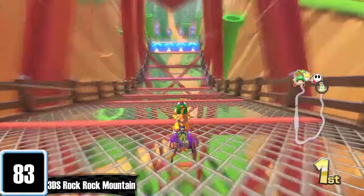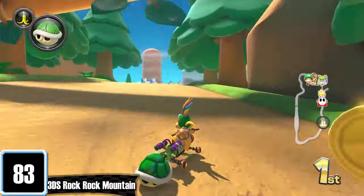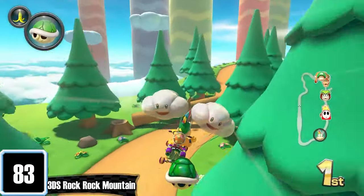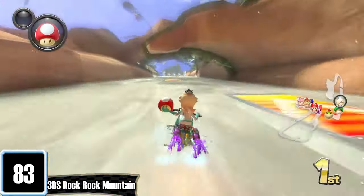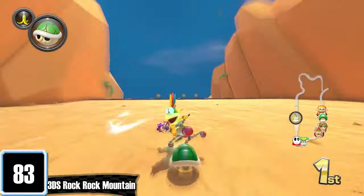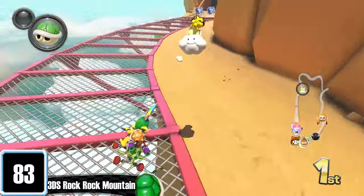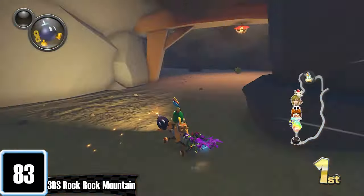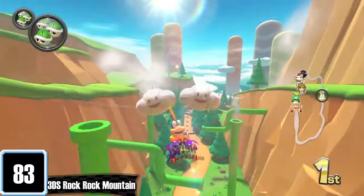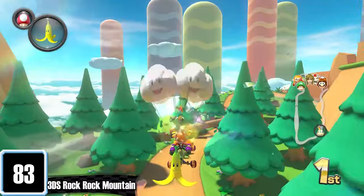Up next is Rock Rock Mountain — even though it's called Alpine Pass where I come from, that is a shit name and I refuse to call it that. This is probably a contender for one of the worst looking tracks. It's filled with trees, grass, and cliffs, and they are all just untextured. They could have copied and pasted the assets from Shy Guy Falls, a similar-looking cliff course, but no. The gameplay — if you like gliding, yeah, it's fun, but for me, hell no. Rock Rock Mountain was fun in 7 because gliding felt better. Here it kind of sucks because you're forced to get to the ground as fast as possible since driving is faster. This track had so much potential.